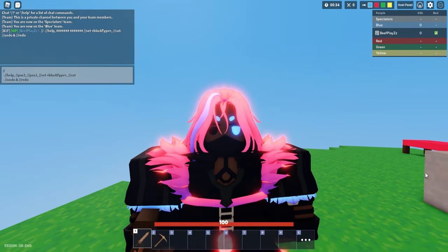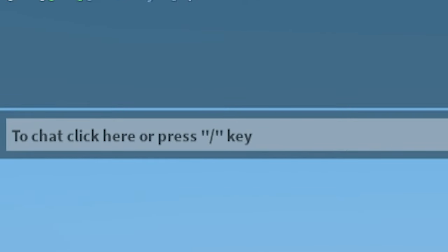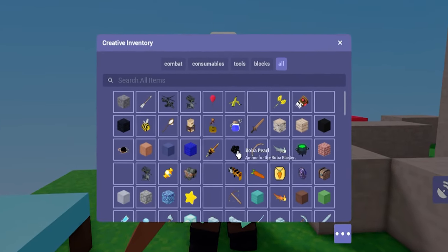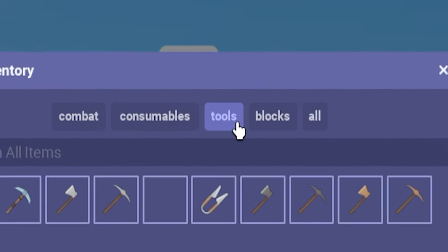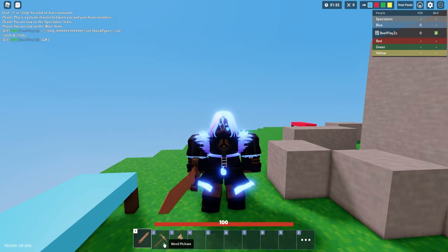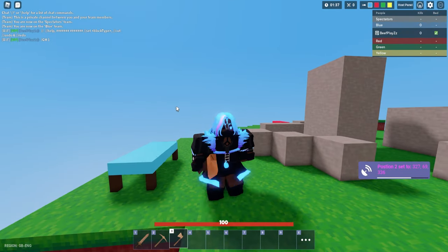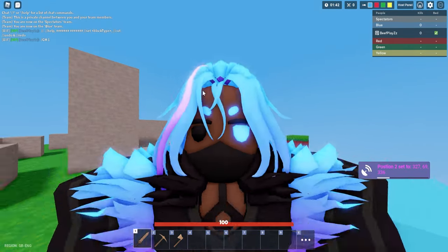Most of this can be done in-game without using any kind of command. So to go into creative, you just simply want to type in GM space 1, and you're instantly set into creative. When you're in creative, you can press E and scroll down, look through things, but you want to look at this tool menu right here and select a wooden axe. Don't go for iron axe, don't go for stone — just go for wooden axe because this is your editing tool. This is how you're going to be doing stuff. When you have this equipped, you can't really look around, so you just want to unequip it for now.